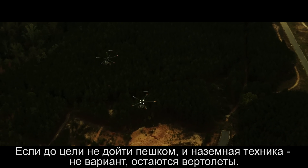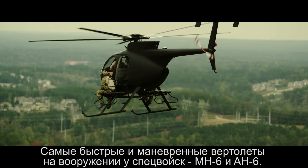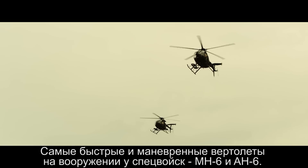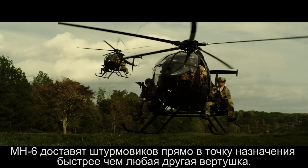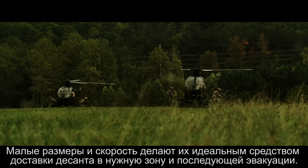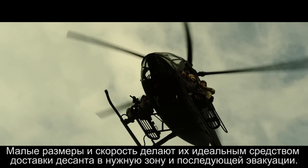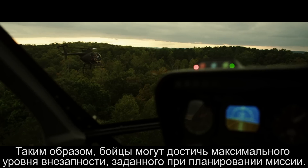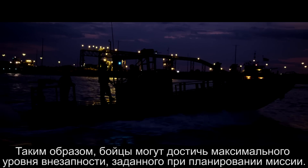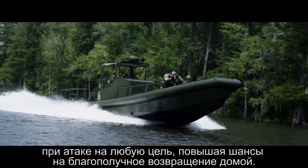If you can't foot patrol to the target and driving isn't an option, then we're left with the helo insert. By far the most agile and nimble of the helos SOF forces use are the MH-6 and the AH-6 helicopters. The MH-6s can quickly deliver assaulters directly to the target faster than any other helo. Through their small size and relative speed, they make a great insertion platform when you need to get in and out quick. They present a small target and can insert assaulters before anybody on the ground figures out what's happening. These assets give operators the ability to maintain the maximum level of surprise they need when planning a mission, allowing multiple choices on how to attack each target — and hopefully come home safe.